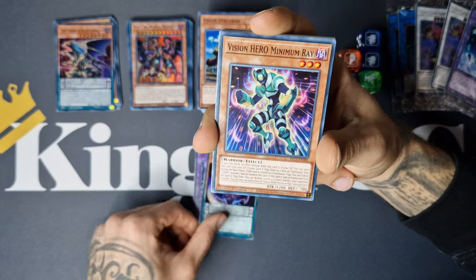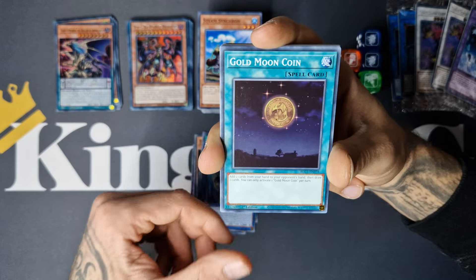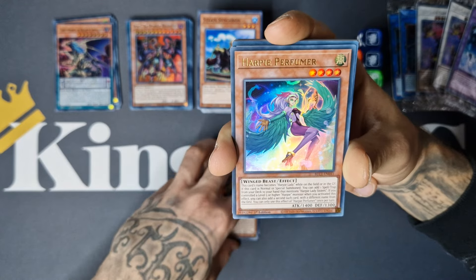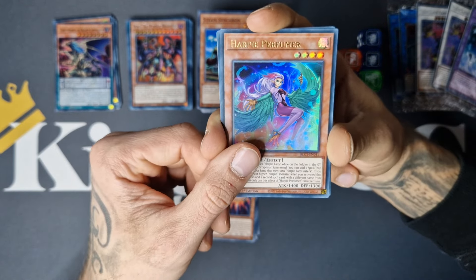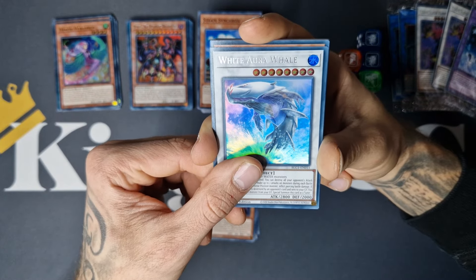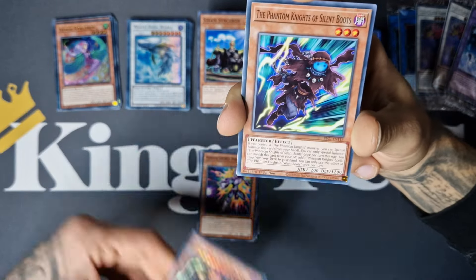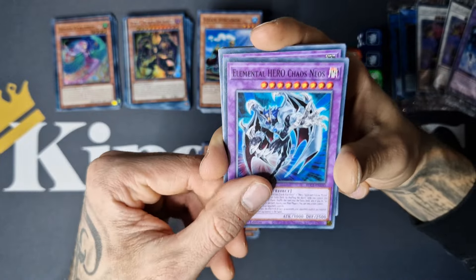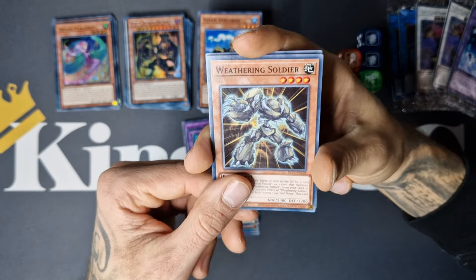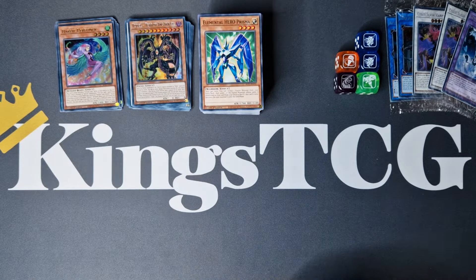We got Adoration again, Minimum Ray, High Speed Droid, Rubberband Shooter, Gold Moon Coin. Poisoner, we got Hoppy Perfumer — I believe this was a Lost Art card as well, beautiful. White Aura Whale, nice. Yubel Terror Incarnate, beautiful — seeing some new cards right here. Amazing Dragon, Scalagar, Blackwing Weathering Soldier, and Elemental Hero Prisma. Guys, two more boxes to go.